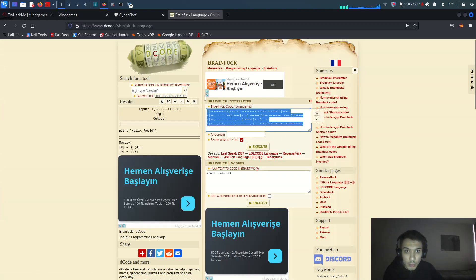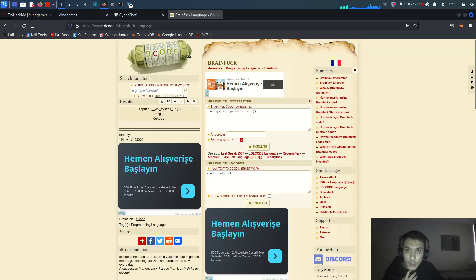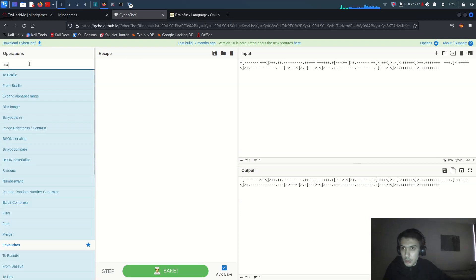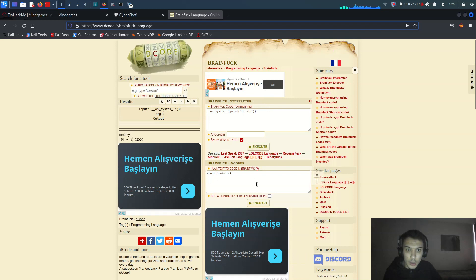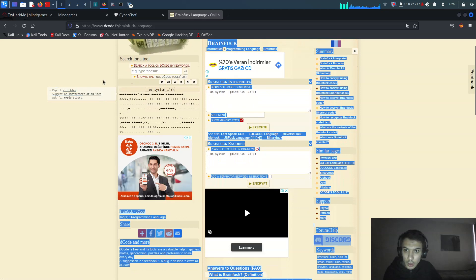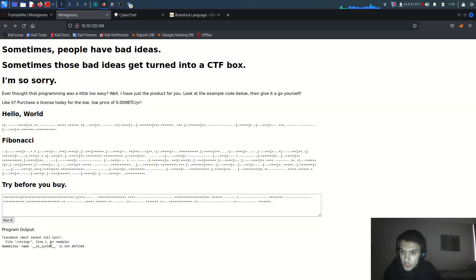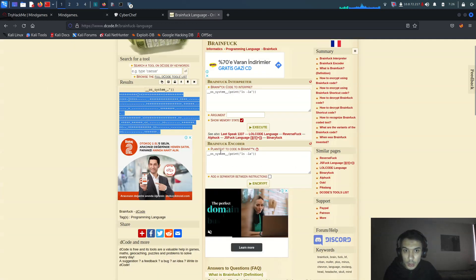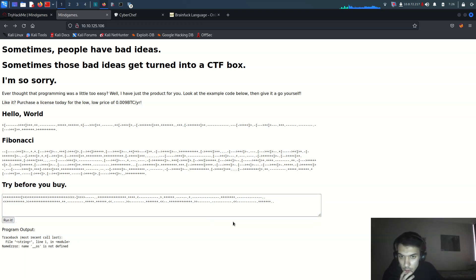Running the OS command — it works. Let me go back and search for brainfuck encrypt. I'll copy the brainfuck-encrypted version of our OS command payload, come back here, and run it. There's a traceback error saying something is not defined. Let me try encrypting the OS import differently.